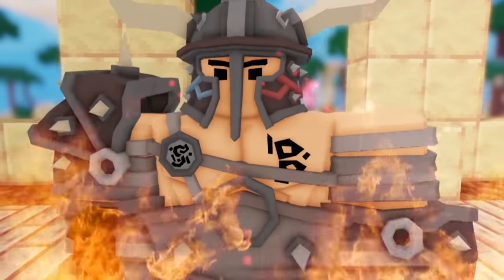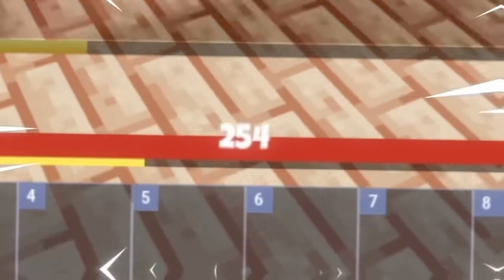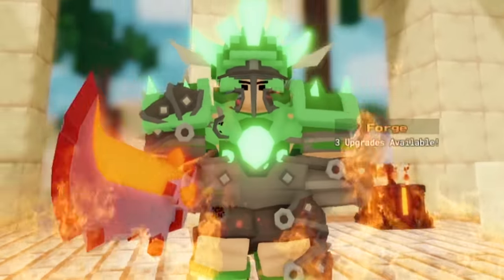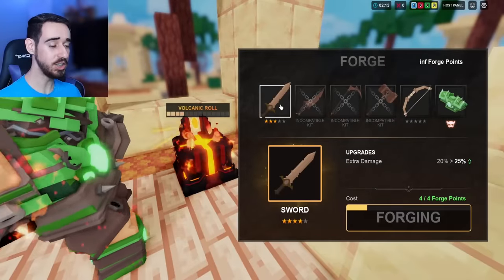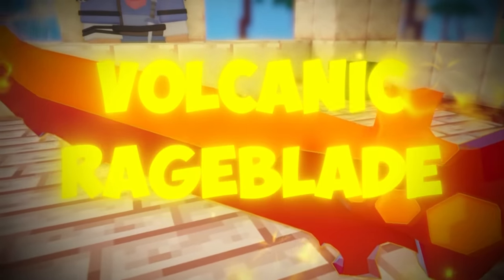The Barbarian's one of the strongest kits in the game. Not only can you forge your way up to 300 HP plus Emerald Armor, you also get the strongest sword in the game. Let's crank it up a notch — let's see what happens if we manage to forge a Volcanic Rageblade.